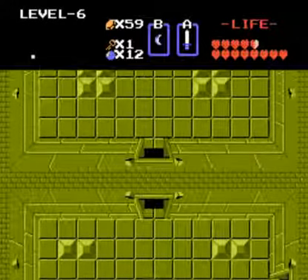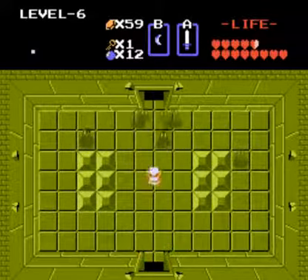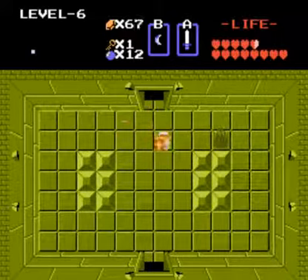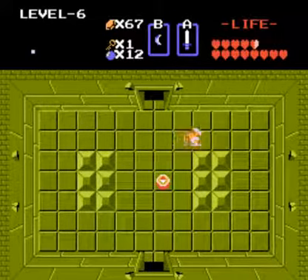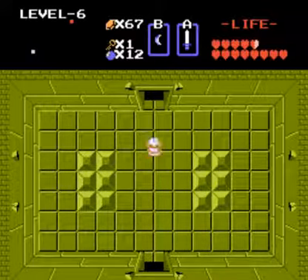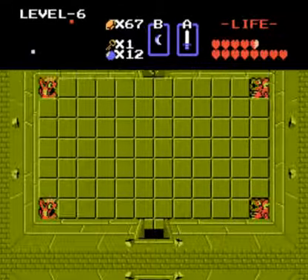The blue ones move around. They hover and they can pass through the rocks, the blocks in the middle of the room. So they're much more difficult to hit, and they're smart — they just go right at where you are and bump into you and hurt you. So they are quite annoying.